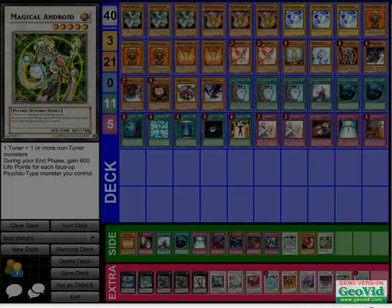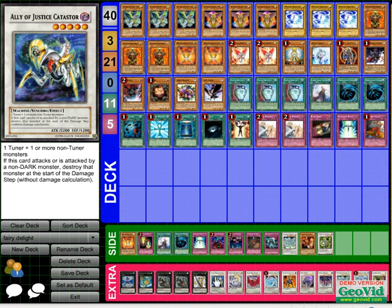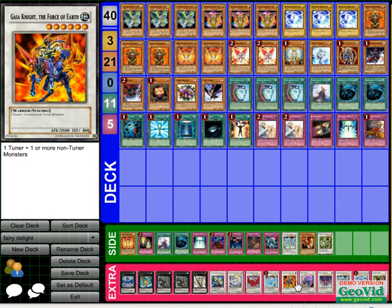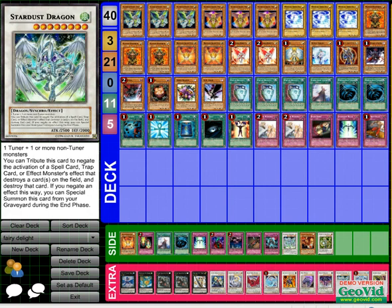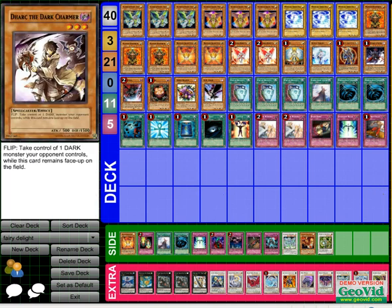I cut it off — there's Armory Arm. Basically: Catastrophe, Wavering Eyes — that's just for the OTK factor. Black Rose, a basic staple. Stardust and Armory Arm. Hopefully you enjoyed the deck profile — please comment so I can know what y'all like and dislike.